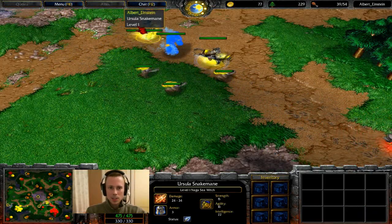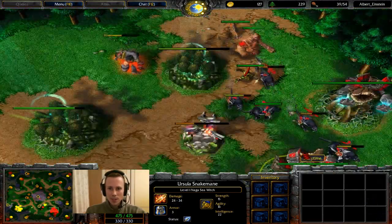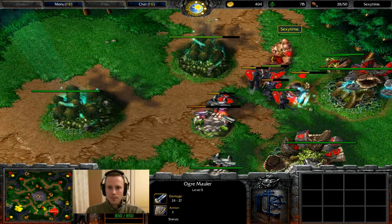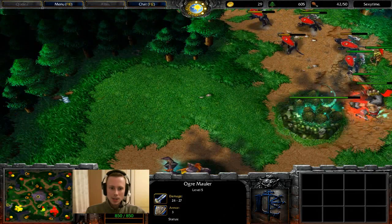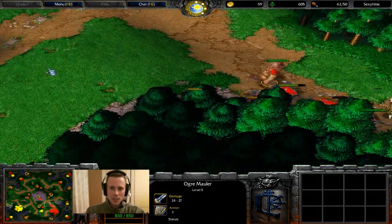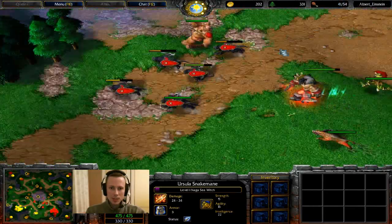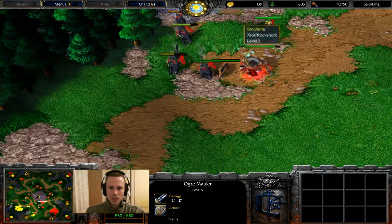Naga Sea Witch coming in here for Albert as his second hero — I assume Frost Arrows has been selected. An Ogre Mauler has been selected for Sexy Time from the Mercenary Camp. It's a pretty decent unit overall. I can't argue with the Ogre Mauler — it's not anything amazingly special, but it's just always there, it's hard to kill, it blocks and gets in the way. It's more of a tank, and it does its job as a tank, so you can't really argue with that.